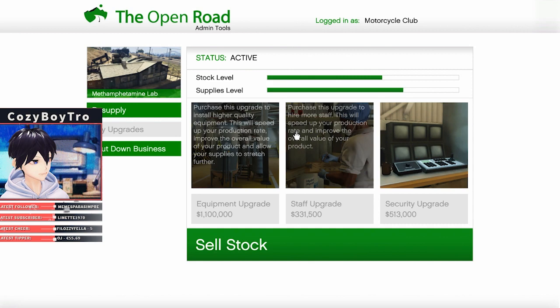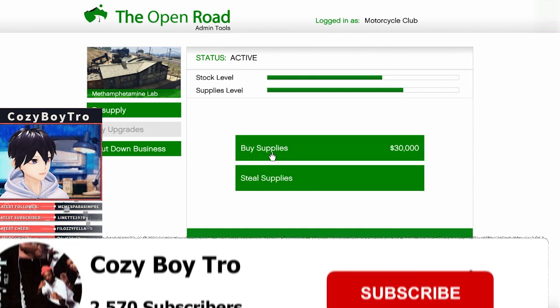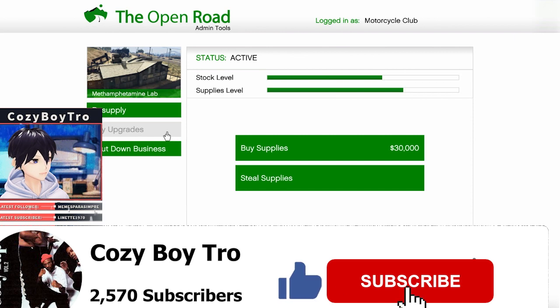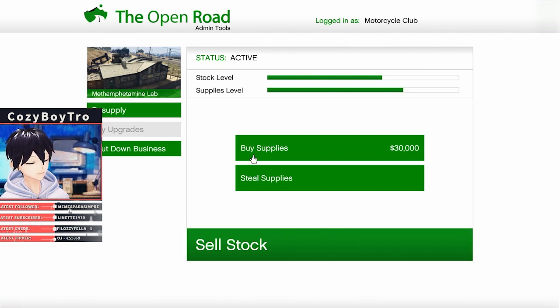If you don't have these two upgrades, always steal the supplies when you resupply. If you don't have the money to buy the equipment and staff upgrade, always steal the supplies. Otherwise if you buy supplies, you're gonna lose money. When the supply bar is completely depleted, it'll cost you $75,000 to buy supplies.